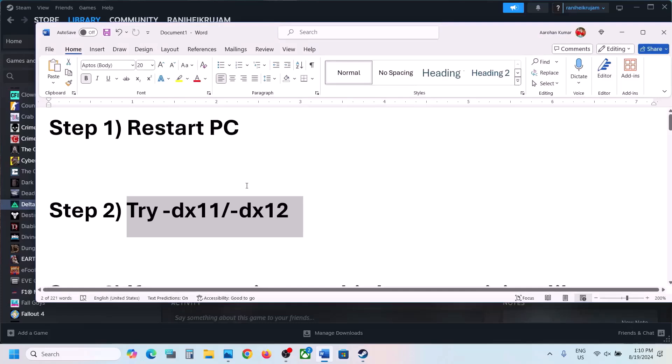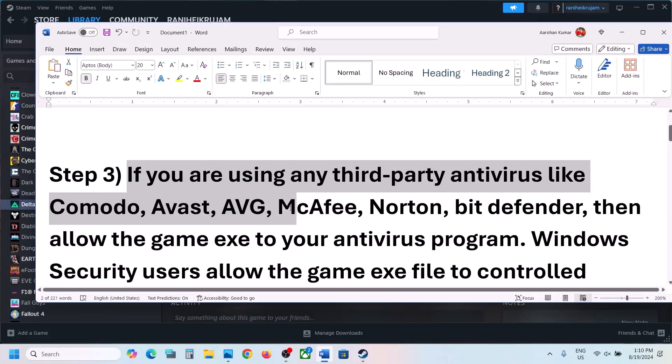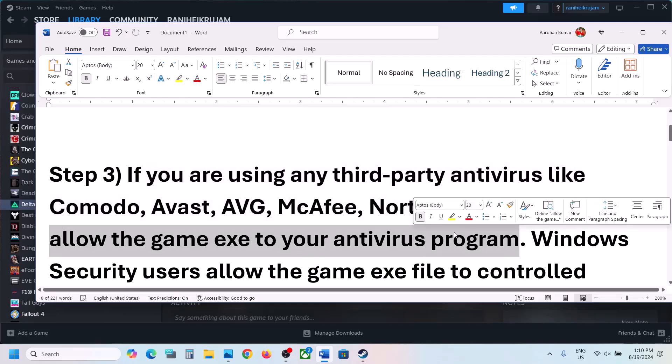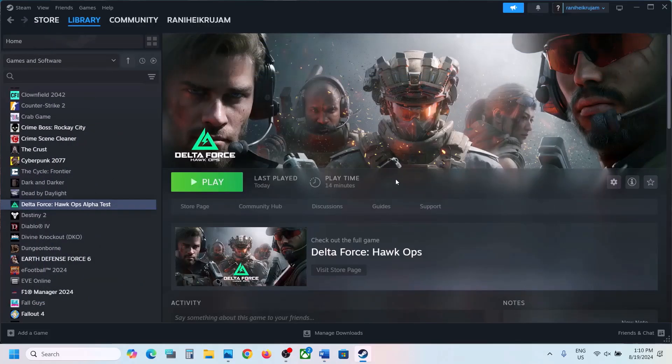Now the next step is: if you're using any third party antivirus like Avast, Norton, Bitdefender, McAfee, or whichever antivirus program you're using, allow the game exe file to your antivirus program. I'm not using any third party antivirus — I'm using Windows Security.